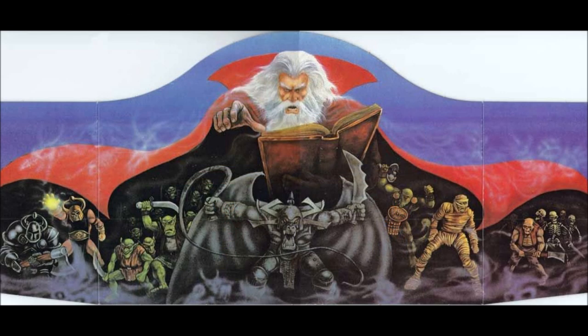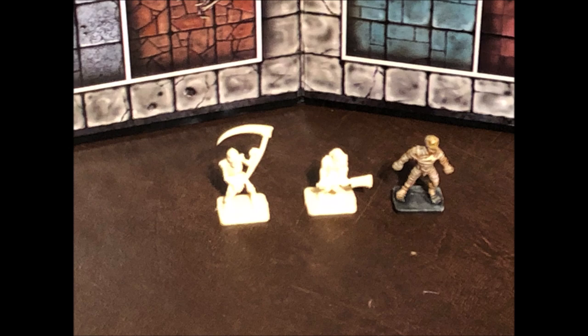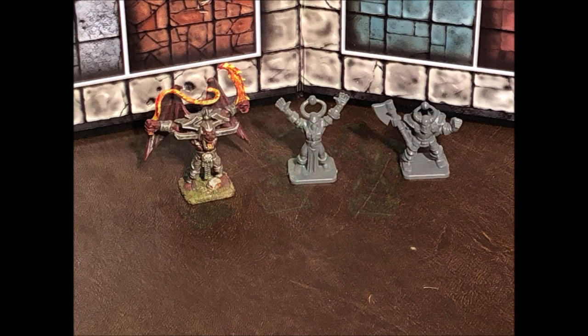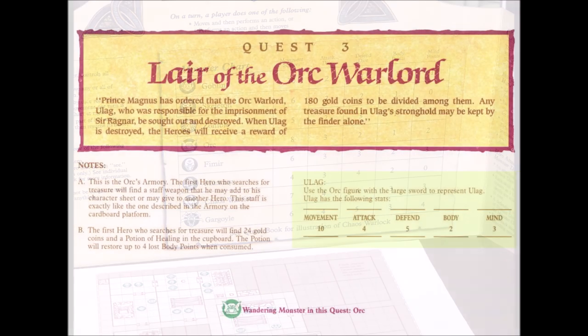Zargon's forces consist of an array of nasties that include undead such as mummies, zombies, and skeletons, humanoids such as orcs, goblins, and Fimir, as well as demonic-like creatures such as the very heavily armed chaos warriors, the chaos warlock, and the fearsome gargoyle. Statistics for these creatures are provided conveniently on the included Zargon screen, on monster cards, and variations can be found on several of the quests.